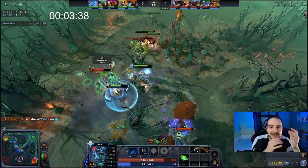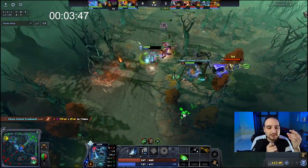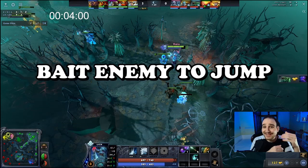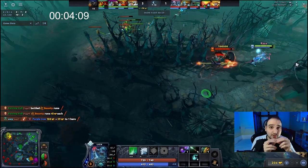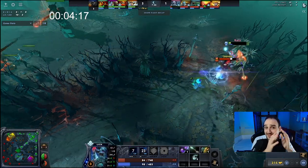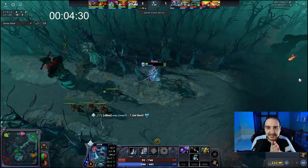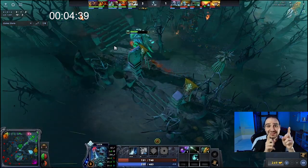Frost Shield is also great if you or your cores get jumped on, since you receive so much less damage and can trade inside the creep wave. One trick: you can bait enemies to jump on you — if you're slightly exposed in the jungle area, use Frost Shield before they commit so they can't really disengage. They end up wasting all their resources — spells, right-clicks, mana, and consumables — trying to kill you, and most likely they will not succeed.